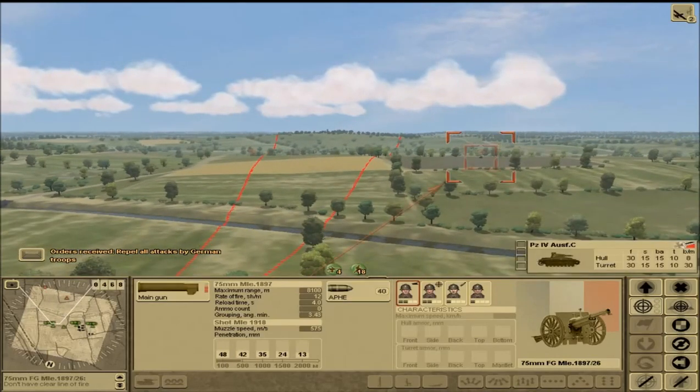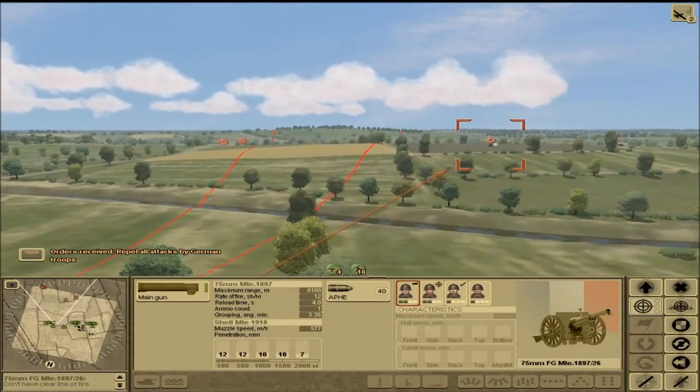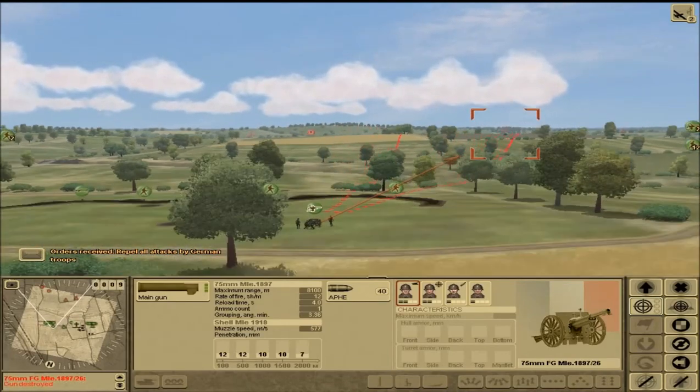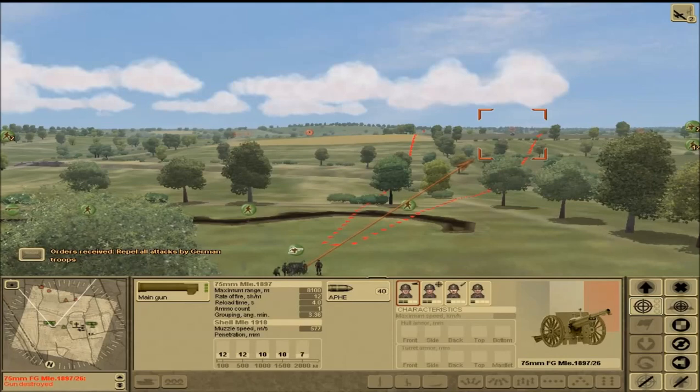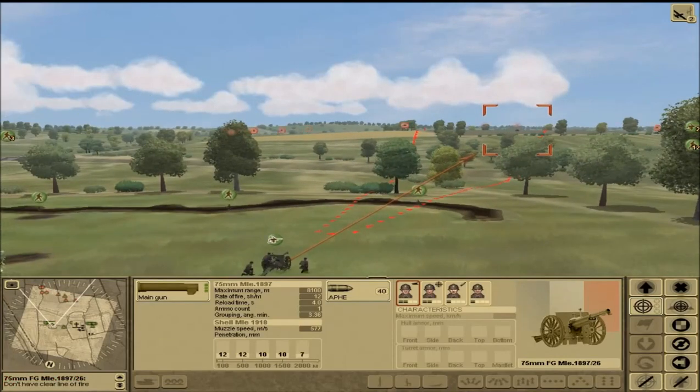We also have an enemy tank up here. Could we possibly take out this Panzer IV? Obviously every minute we buy for our allies, the more likely they are to evacuate as many men as possible back to England to fight again another day. So we need to make that happen. This should be able to hit it and destroy it, right? It's not actually a howitzer although it is an artillery piece, I believe.